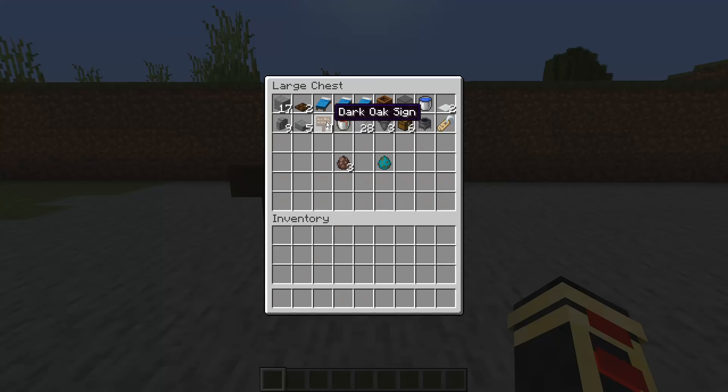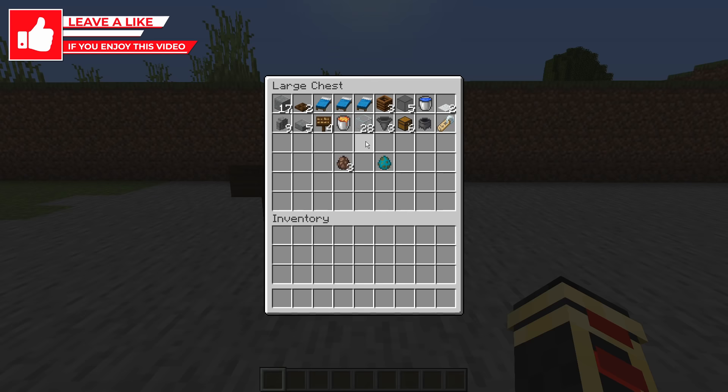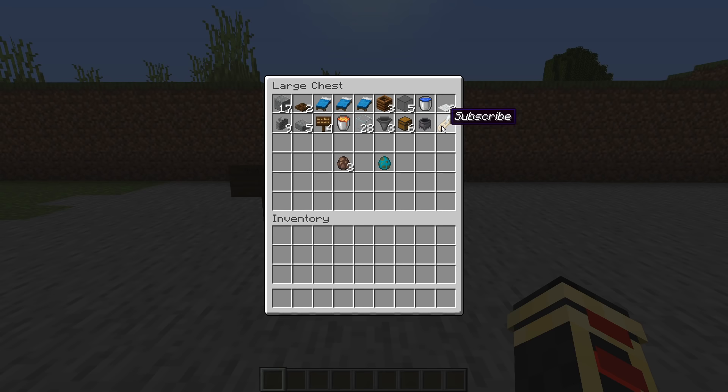The materials you're going to need are 17 builder blocks, two trap doors, three beds, three composters, five pieces of glass, a bucket of water, two carpets, nine walls, five slabs, four trap doors, four signs, a bucket of lava, 28 other pieces of glass, three hoppers, six chests, a cauldron, a name tag, as well as three villagers and a zombie.